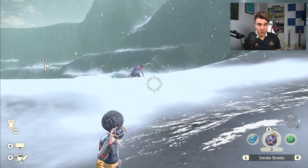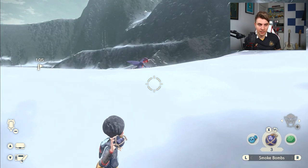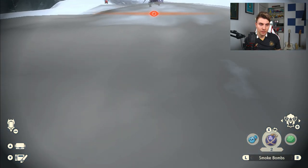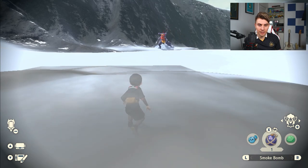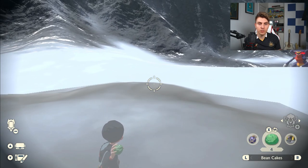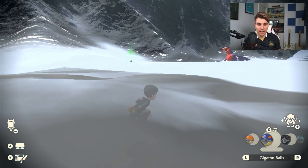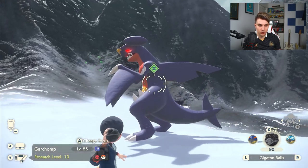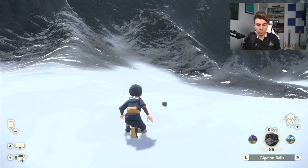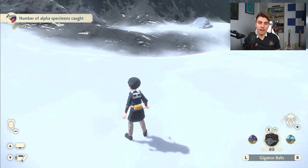Garchomp is probably one of the most difficult ones to catch. If it spots you, just fly away and wait until that red eye marker disappears. We approach from a different angle and try the bean cake again — throw it in a direction away from you so the Pokémon faces away. You can see Garchomp is eating, its marker has gone green, and you can throw the gigaton ball sneaking up on it with the Stealth Spray active. The smoke screen protected us and we caught the Garchomp — that's one way to do this.